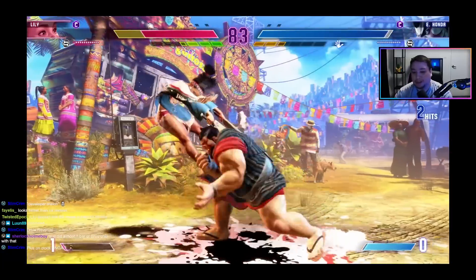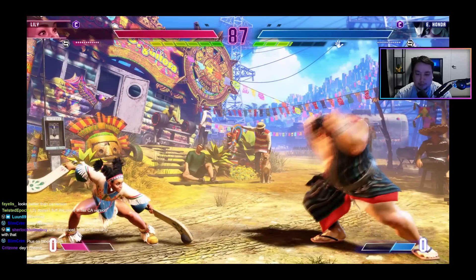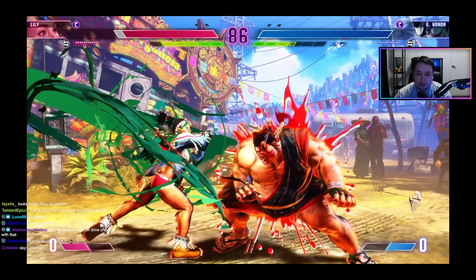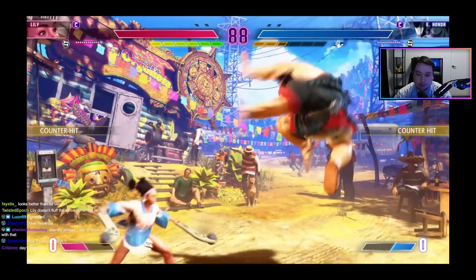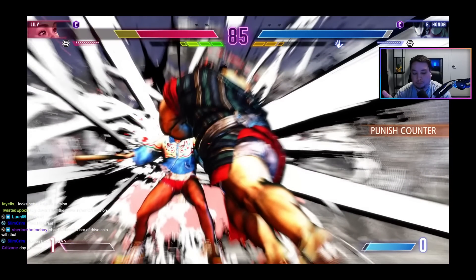I've been wondering for a long time how good unga moves like Honda's headbutt or Blanka ball are going to be with drive impact in the game. We see Lily use drive impact to counter Honda bullying her, and Honda recovers in time. I think what Honda players can do is bait the opponent with light versions of headbutt and fake them out — bait them to do drive impact and then punish with their own drive impact. Blanka probably works similarly.